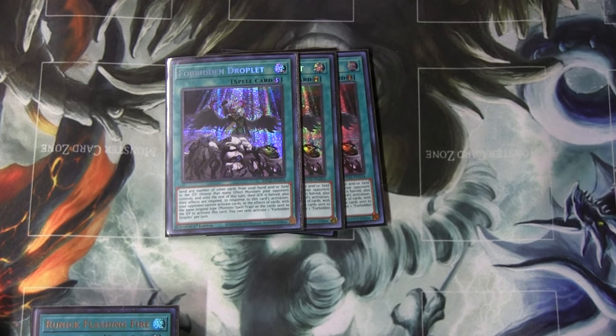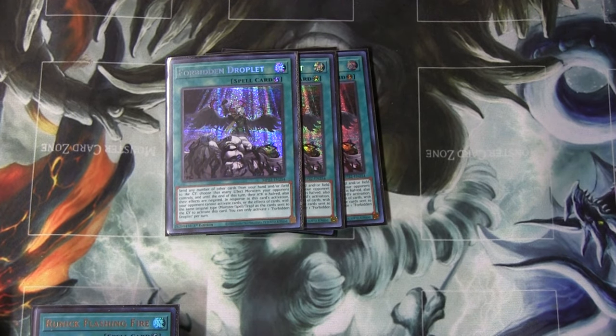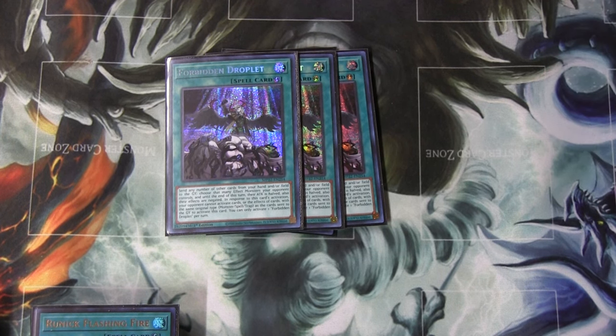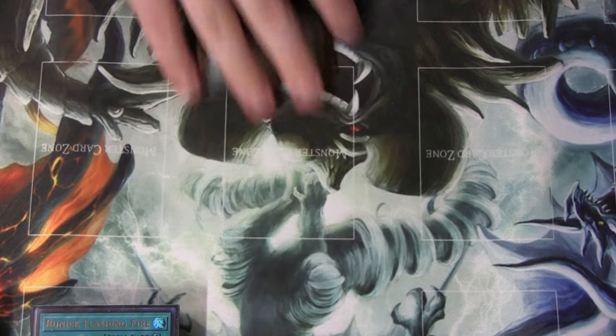And then three Droplet. I need a way to interrupt and stop my opponents when I go second. So they have a board — I'm going to send three cards, activate a Runic spell to summon Huggin, activate another Runic spell popping their thing, and then draw two off Fountain and keep playing my game. So yeah, that's the main deck. Very simple, but it makes sense.